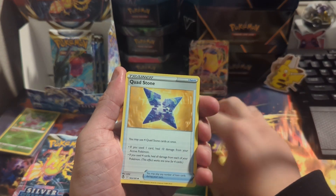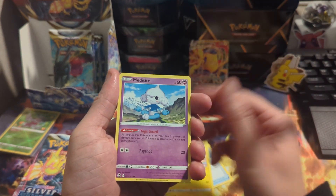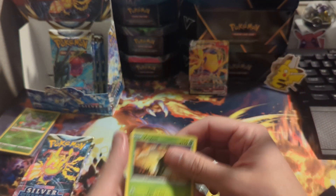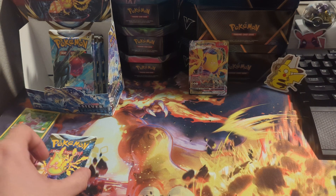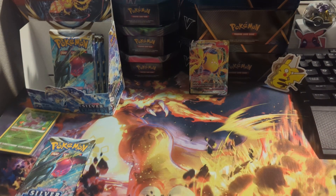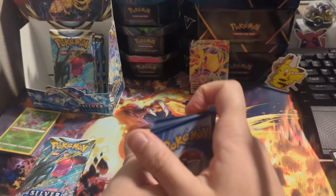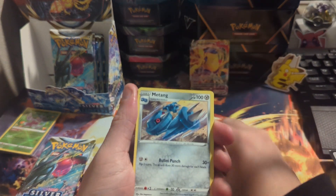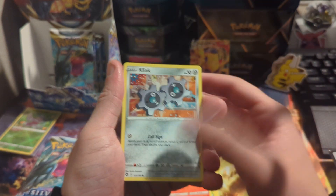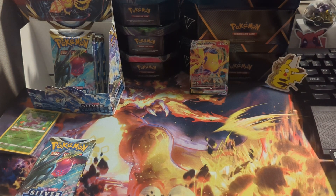Okay — Quagsire, Monferno, Murkrow, Emolga, Meditite, Durant, Ralts, reverse, non-holo. Alright. Come on — Tang, Anareth, unidentified, Bustle, Petilil, Pikachu, Growlithe, Klang, Wailmer. Come on — okay, what is happening?